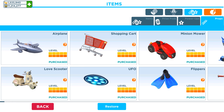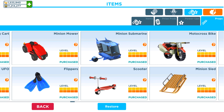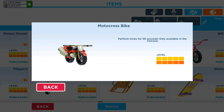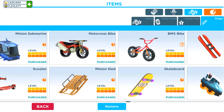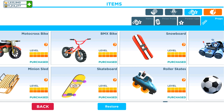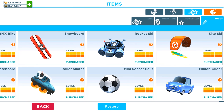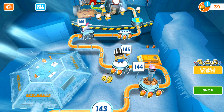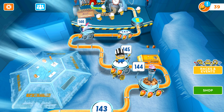So yeah, props: tailplane, love scooters, shopping cart, UFO, flippers, minion movers, submarine scooter. The motocross bike was the prop we used in the volcano. There is also a BMX bike — see the difference between them. Also including snowboards, roller skates, roller skis, rocket skis, soccer balls, and minion gliders, which can also be activated and played. That's enough for today — have a nice time, bye bye, see you tomorrow.